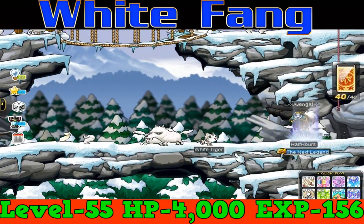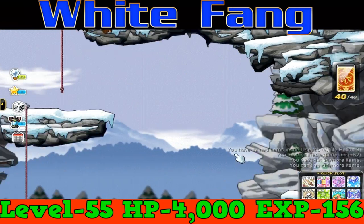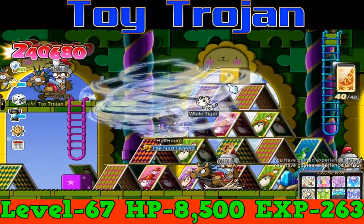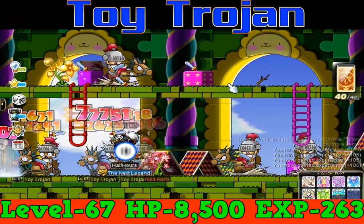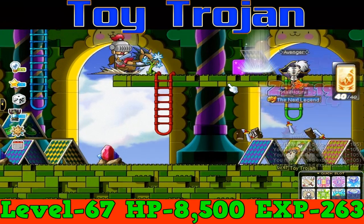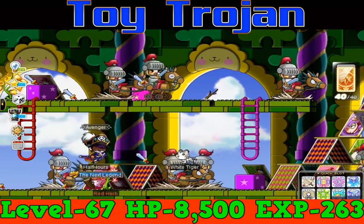The White Fangs map has teleporters at the top and the bottom, so you can easily teleport from the top to the bottom, jump down the platforms, and wipe them out — it turns out to be very fast for training. Then from level 55 to level 65, you're going to want to go to Toy Trojans in Ludibrium. Toy Trojans are level 67 monsters with 8500 HP and they give 263 EXP per kill. They're in a pretty small map where the monsters are all grouped up together, so it's very easy to wipe them all out and get loads of EXP very fast.